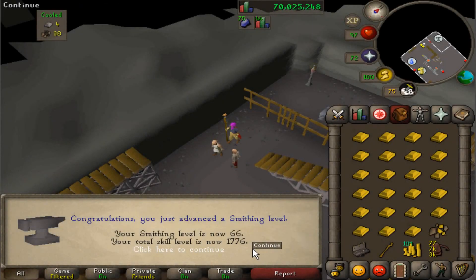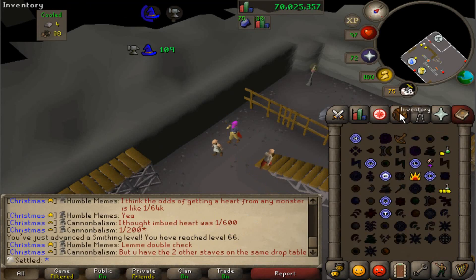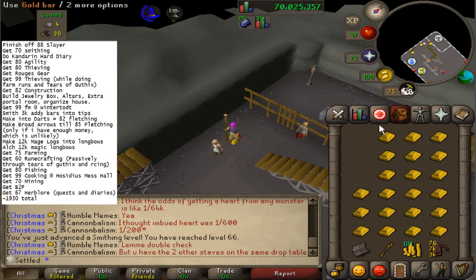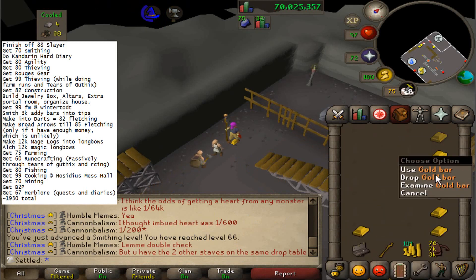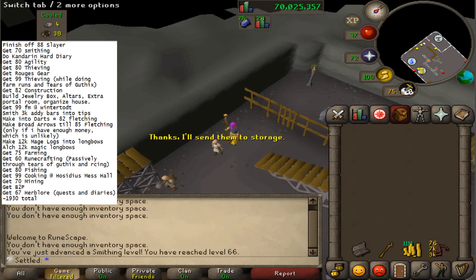What's up guys, welcome back. 66 smithing, I know it's getting pretty crazy already. I'm going to work off the 2k total plan that I mentioned last video. I just typed up a notepad template guide that I'm going to be using to get to 2k total, and we're going to start off with some blast furnace clips.